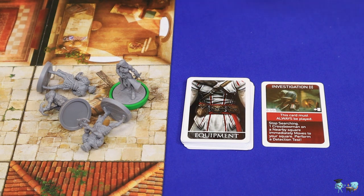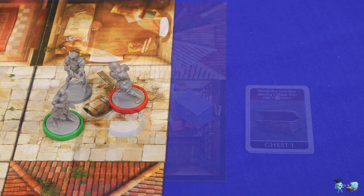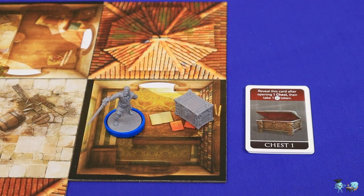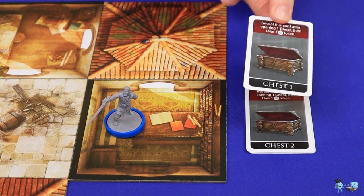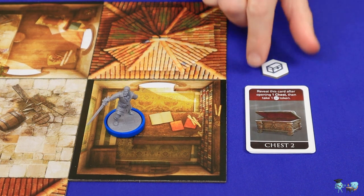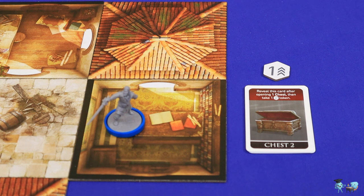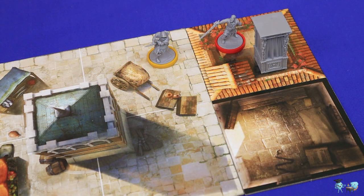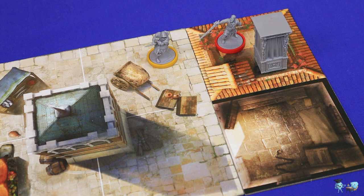Do note that hiding bodies is suspicious — if at any point you draw an Investigation card you must resolve its negative effect and then stop searching, though you will still successfully hide the bodies. For one action point you may open a chest: remove the chest mini from the board, draw the top chest card, equip it as described, and take one of the cardboard chest tokens. As a free action, an assassin on a square containing a hiding spot may enter that hiding spot. There are two types: a rooftop garden or a cart/haystack with tower adjacency.